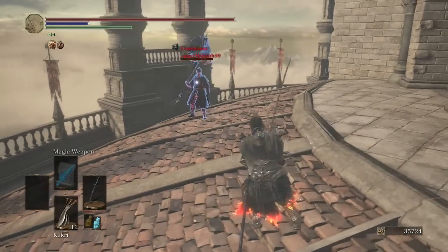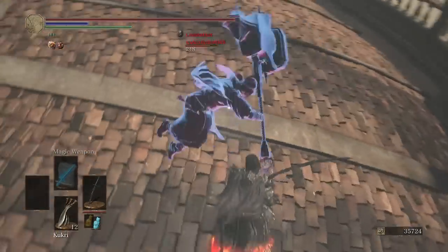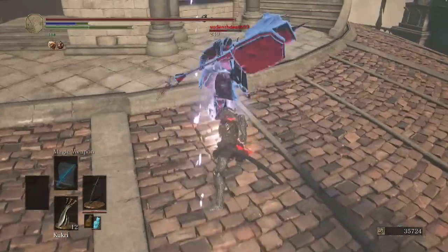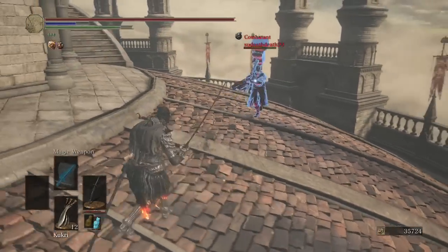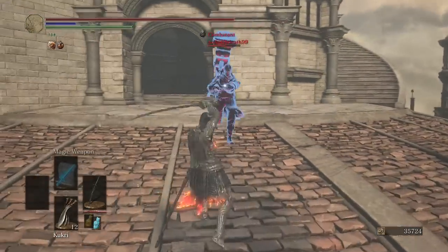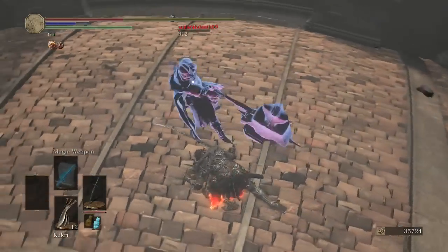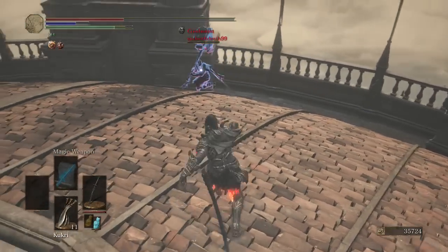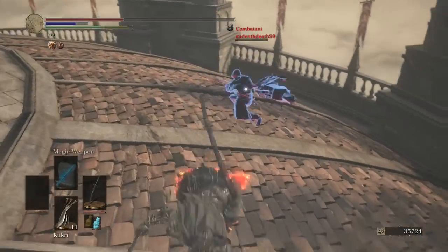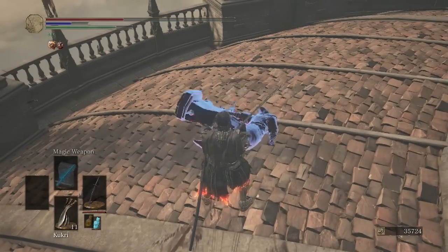Our opponent has Leto's Great Hammer. It's quite large. Got him with the running attack. Almost got him with the R1 follow-up to that weapon art R2, but we did not. Oh, he pancaked us. Kukri! No luck on the Kukri. And there's the weapon art R2 for the win.